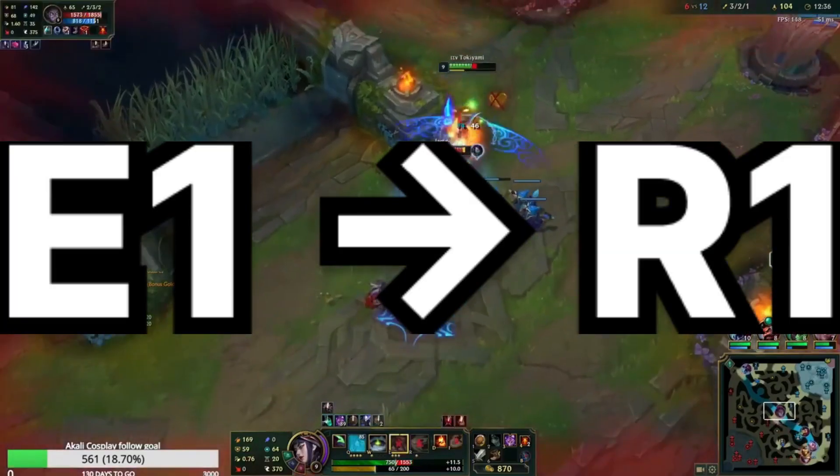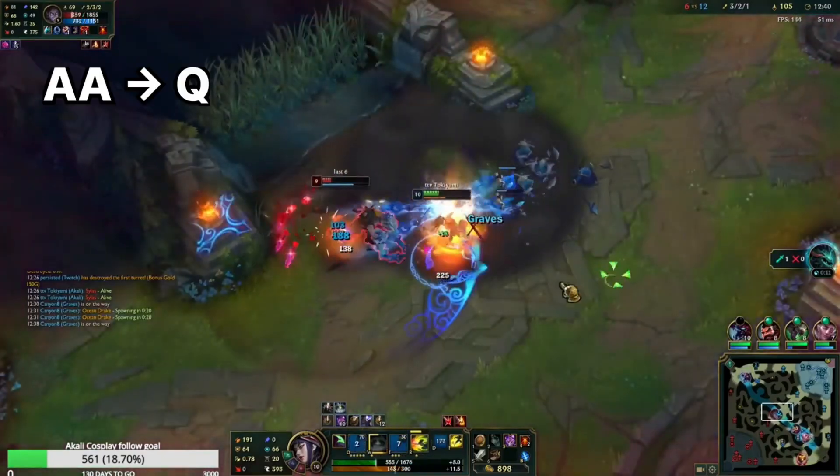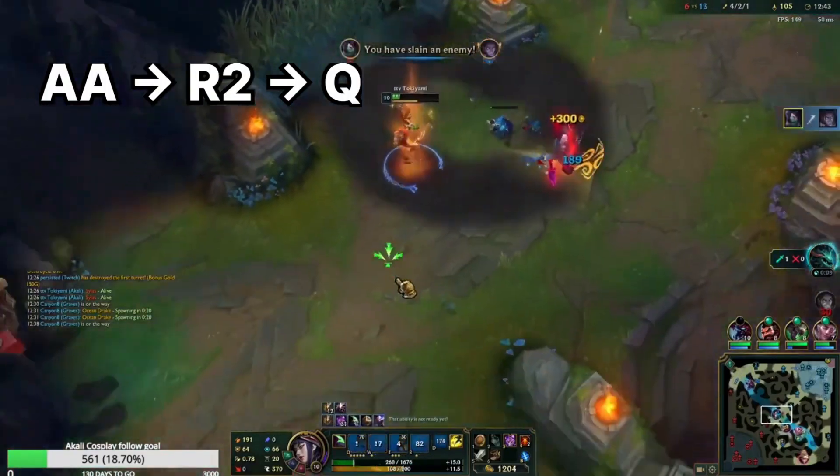Here, we E1, R1, Auto-E2, Shroud, Auto-Q, Auto-R2, and then Q to finish him.